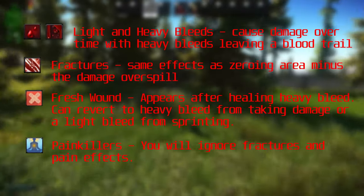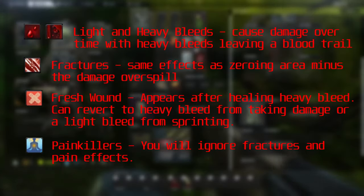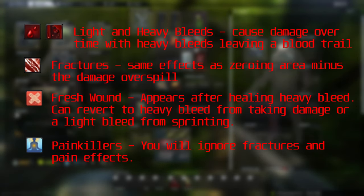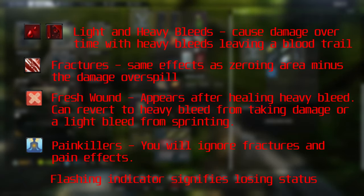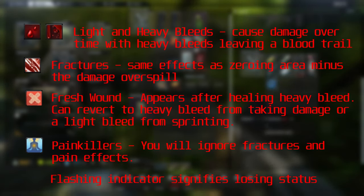Painkillers are another big one. Taking a painkiller will allow you to ignore fractures and pain effects. You'll sometimes see players pre-med — taking a painkiller before a fight so they have that buff throughout the entire firefight. If any of these status indicators are flashing, it means you're about to lose that status. For painkillers especially, if it starts flashing mid-fight, you need to either pop more or at least be aware that you're no longer under that effect.